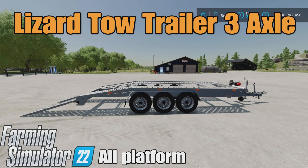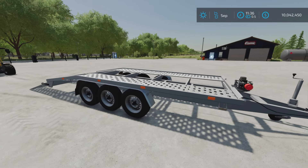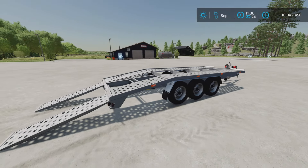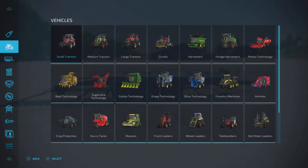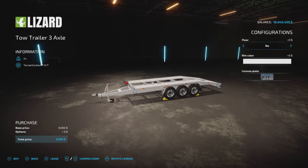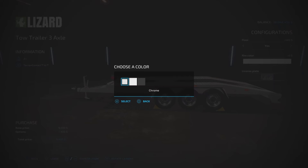This is the Lizard Tow Trailer 3 Axle by Kaztan18 on Farming Simulator 22 for all platforms — PC and console. I'm on PS5 here on the rock crawl map. I do believe this is a re-release because I distinctly remember testing this once before. It's 4.92 megabytes to download, four slots on console, found under Tools and Low Loaders. It's nine thousand dollars to purchase. We have an option of floor or no floor, and rim colors of chrome, silver, or black.